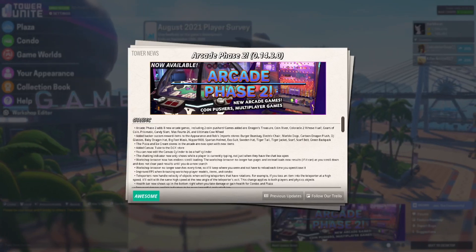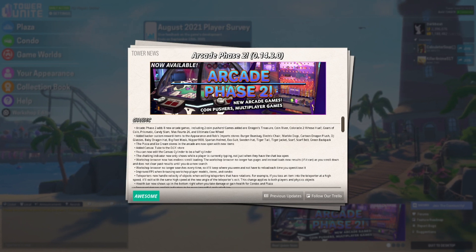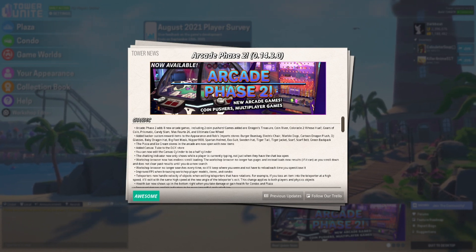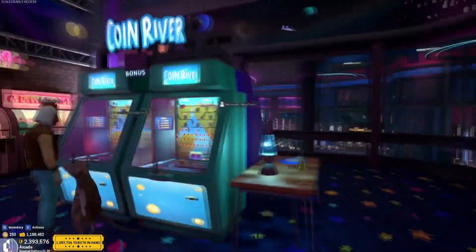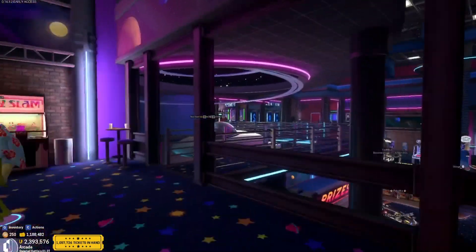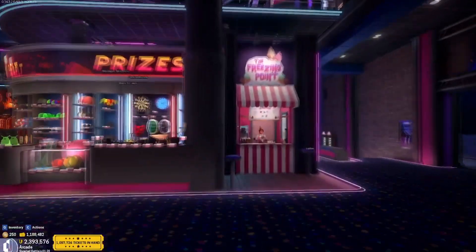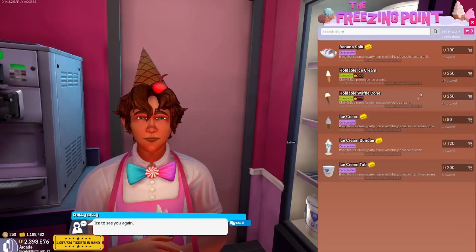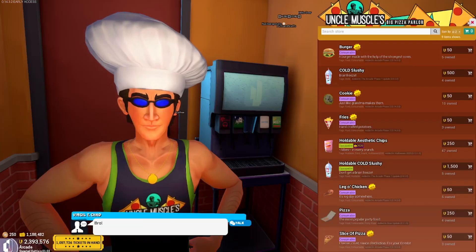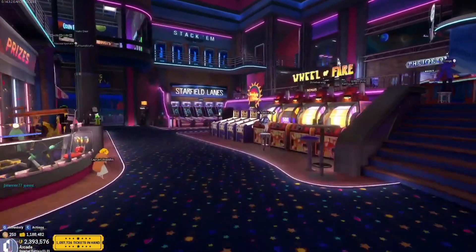Phase 2 is officially here for the arcade, so it's about time I make a new video on all the new games in it, because it seems like you all really enjoyed my first video on it. With eight new games and updates to a bunch of older games, it is now easier than ever to find a game you enjoy to grind out millions of tickets for fun prizes. On top of new games, there are also two new stores — we can now purchase ice cream from Chilly Billy and pizza from Virgil T. Chad, the chattiest of all chads. But that's enough about the stores, let's talk about the games.